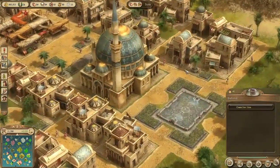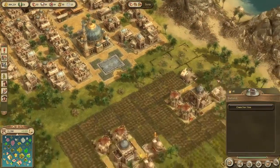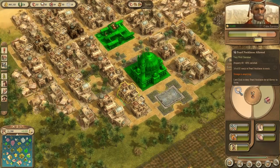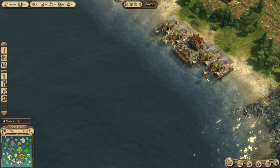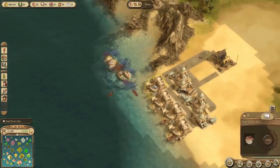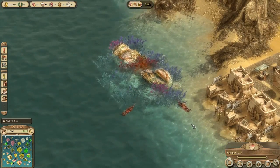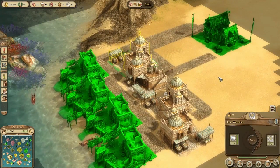We have our first base over here, just expanded it quickly so we can get some more resources, which is pearl necklaces - I've unlocked that. For pearl necklaces you need a reef, which is this here. They collect pearls, the divers - you see him just dived in, there he is. And then we have the workshops which make the necklaces.